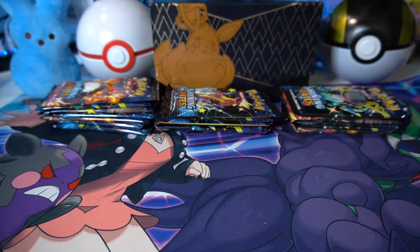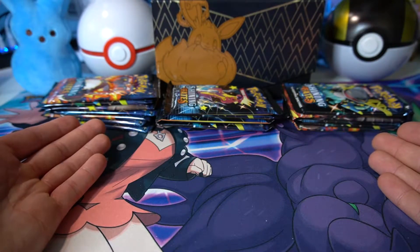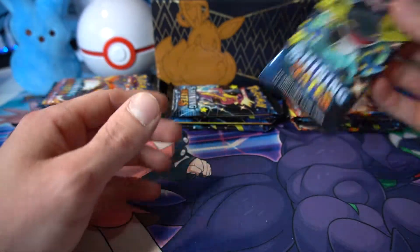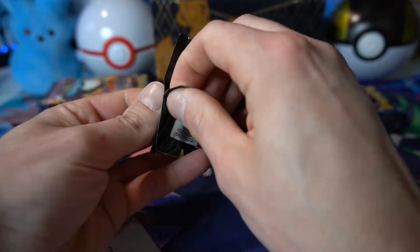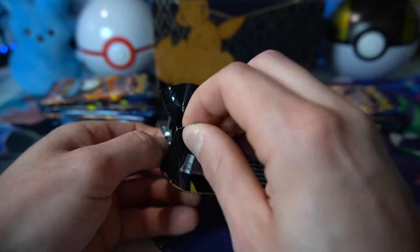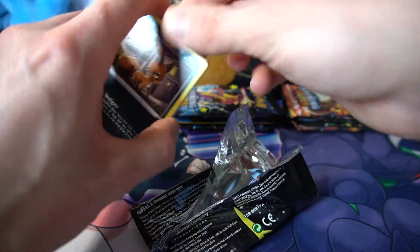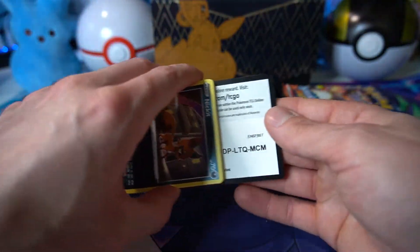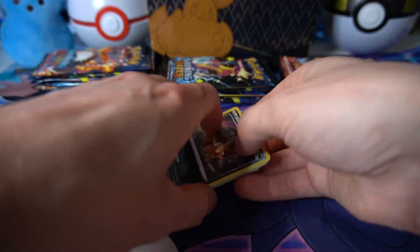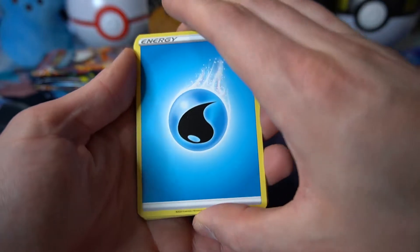You're probably wondering why I have them all separated. Honestly, if we pull something insane I want to know which box it came out of. So we have the Premium Collection, the Crobat, the Pikachu box, and the Eldegoss tin. If you are as excited as me to get back into Shining Fates, be sure to subscribe down below. We're getting very close to the major milestone of 1,000 subscribers. Join us and become part of the Above Average Cody family.